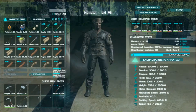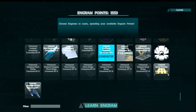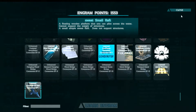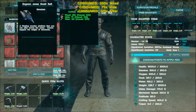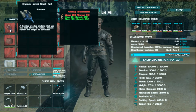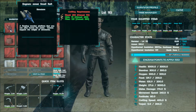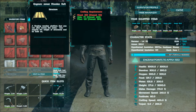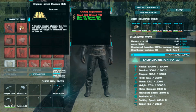We already have everything we need in our inventory, we just got to learn the engrams. They're down at the bottom — they're each one engram point. The single person raft costs 250 wood, 75 hide, and 120 fiber. The big raft costs 250 wood, 75 hide, and 125 fiber.